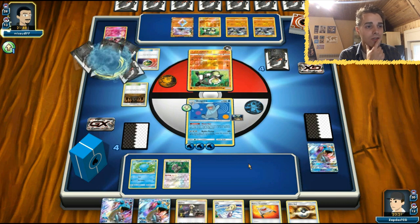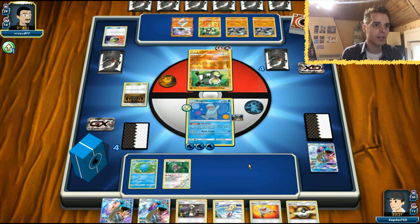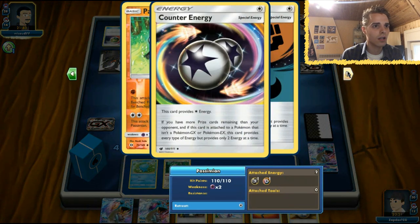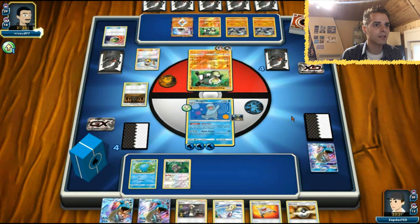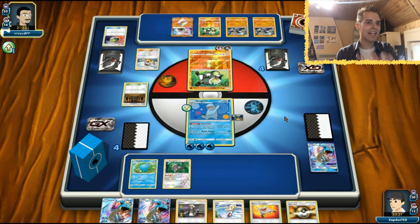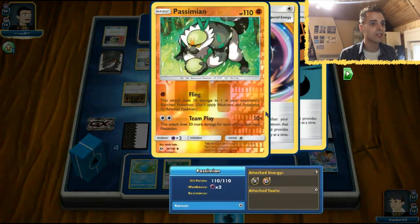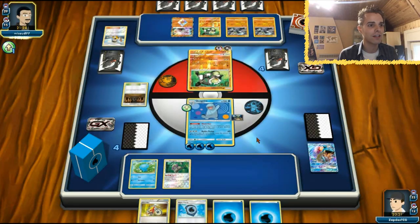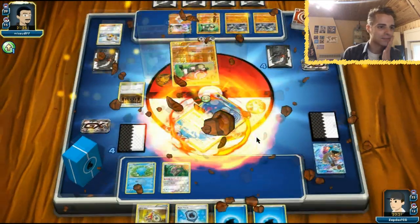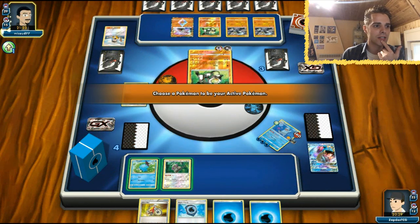We will lose three energies. Diancy Prism Star is also in play. We are equal in prize cards. He's gonna smack 50 damage to something. He didn't get a double Carlos energy, which is awesome for us - but actually he can use Team Play right now because they count as Carlos energy. We're just definitely gonna get demolished here. A couple of misplays, but yeah the Passimian is very viable as it seems.